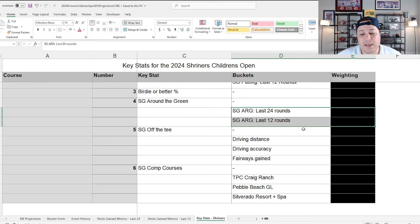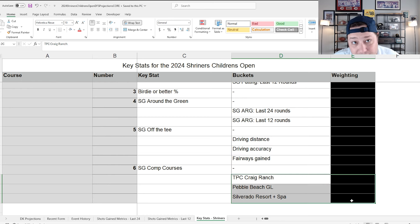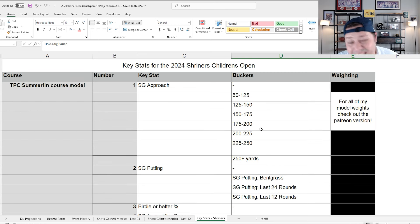Off the tee it's more accuracy over driving distance, partly because of the extra length you get at elevation and the huge penalty for hitting into the natural areas. Comp courses: TPC Craig Ranch for mid-to-long irons, Pebble Beach for tough green complexes, and Silverado for accuracy and iron precision. These comps aren't the sturdiest, but in general we want someone who can hit fairways, fill it up on bent grass, and has solid iron form heading in.